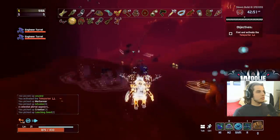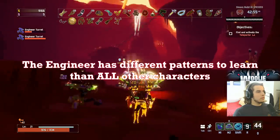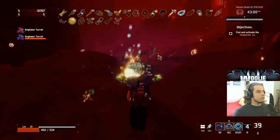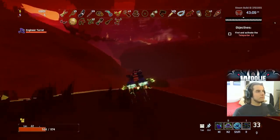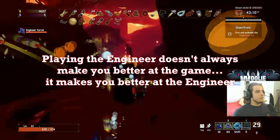The problem lies in that the Engineer has a different combination of those situations from every other character, and the reason is due to his turrets. Learning the game on the Engineer doesn't always make you better at the game. A lot of the experience that you gain while playing him is lost in translation when moving over to another character. Playing the Engineer doesn't make you better at the game — it makes you better at the Engineer.